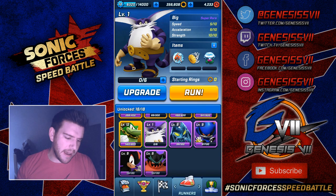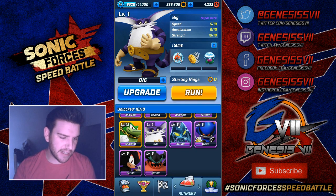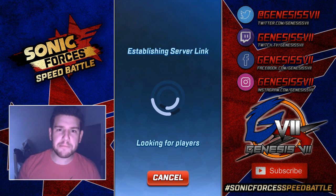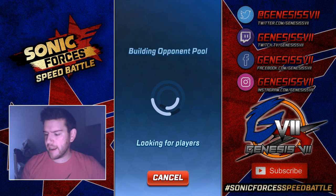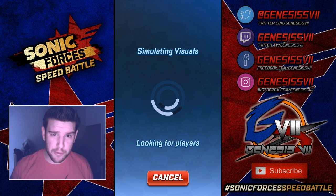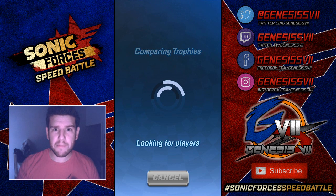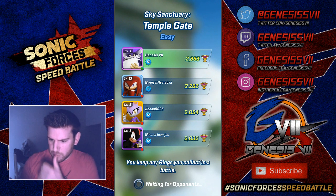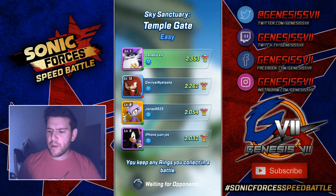We're going to get straight into a battle. I've bought the bundle — the bundle is up for Big at the moment. You get some nice red rings and some rings, but it's all about Big. Hopefully we can get into some games because the game has just gone back up from maintenance so there aren't going to be that many players. But we can — we've got Temple Gate. We have a Shadow, we have a Blaze, we have a Knuckles, and we have Big the Cat.